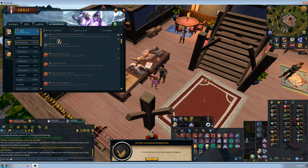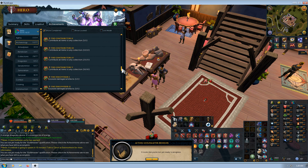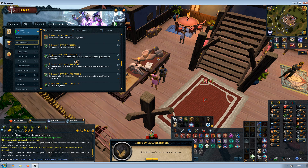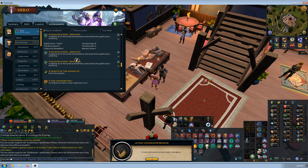On here, it'll pop up with the achievement level that you're currently accessing, which for me is Guildmaster. But when you're starting, you'll probably be closer to Assistant. Just click Assistant and it pops up with all the many achievements you require.